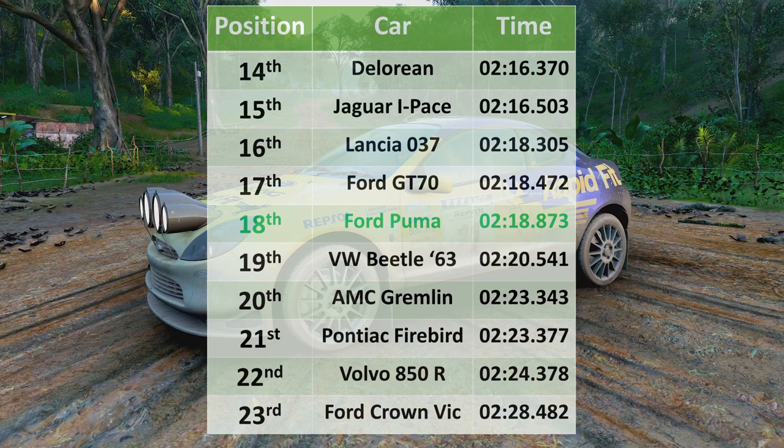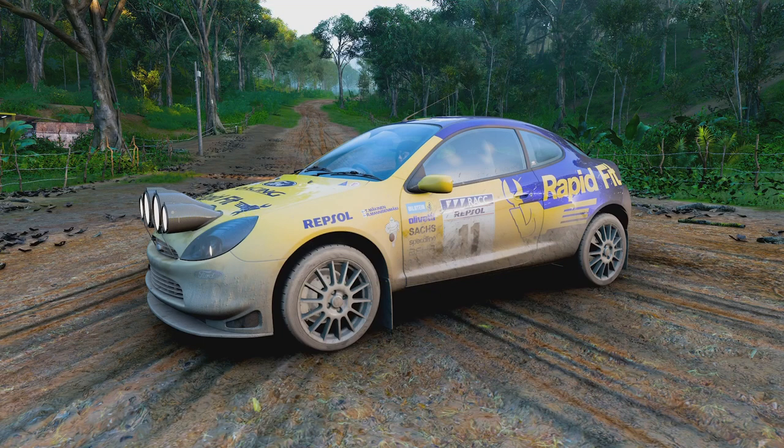Would I recommend the Ford Racing Puma as a rally car? A hundred percent — but make sure you fit it with all-wheel drive. I have an all-wheel drive version that I use for online racing and it's an absolute beast. But of course the rules of the series dictate that all vehicles must keep their standard drivetrain, so it had to be front-wheel drive. And it is now our fastest front-wheel drive vehicle, beating the Volvo 850R which was a 2:24.378. That's going to do it for this episode — if you did enjoy, make sure to smash the like button. Until next time, thank you so much for watching. Goodbye.